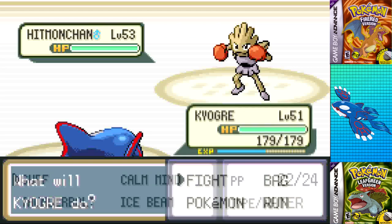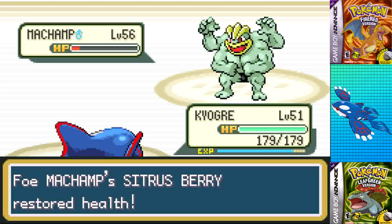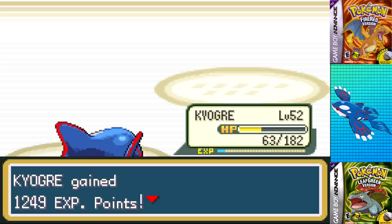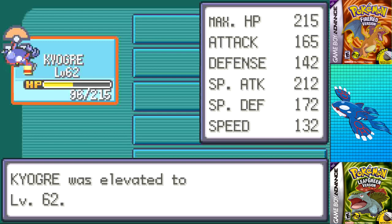Instead of setting up on Onix, I went for Surf on it, then Surfed Hitmonchan and Hitmonlee to one-shot all three with no setup required. Machamp took two Surfs — it landed a Scary Face and a Cross Chop for half of Kyogre's HP — but I finished it without triggering its Citrus Berry. The second Onix went down to Surf as well. I'm surprised I didn't even need Calm Mind for this fight.